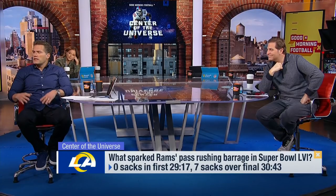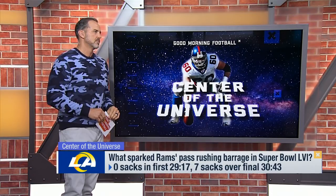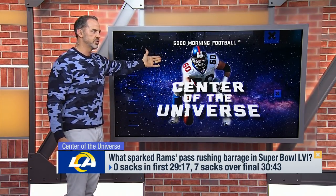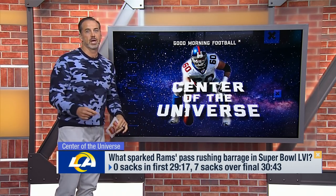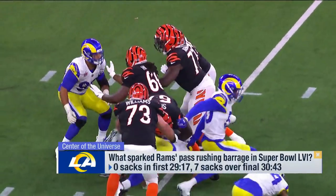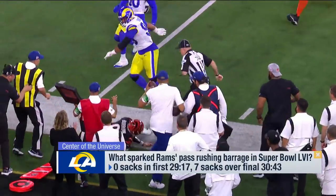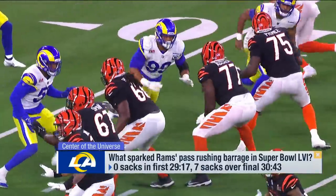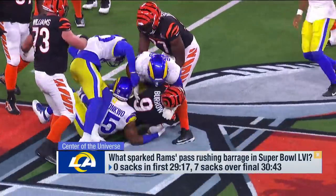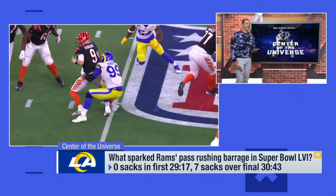Sean, if you were in the middle of your career and had to block Donald one-on-one with no help, what would you do? If you sit back on Aaron Donald, he's just going to walk you back into the quarterback. You've got to short-set the guy — get on him quick, confront him right at the line of scrimmage. It's a quick way to get beat too, but like Bruce Lee said, the first meaningful touch in any battle matters. And yeah, you could cut him — we've got to bring out the blade and give him something to think about.